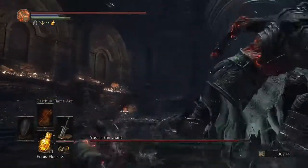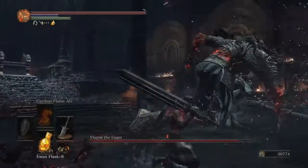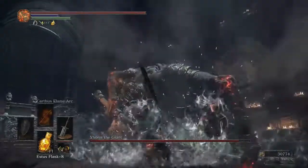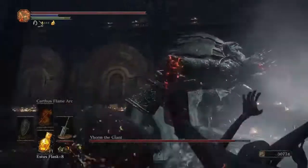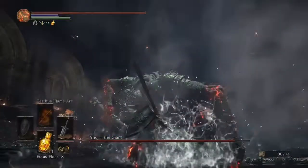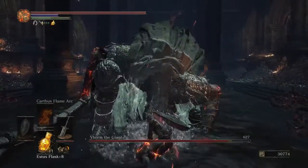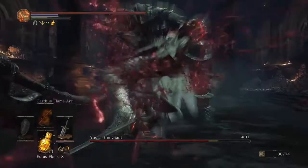Any Ultra Greatsword with a good downward overhead swing is pretty good for it. Pretty much the strategy is to get a little bit close to him — not too close, though, otherwise he'll do a different kind of thing. Bait him to continue doing that, and after a few times of hitting him in the face, he'll stagger.